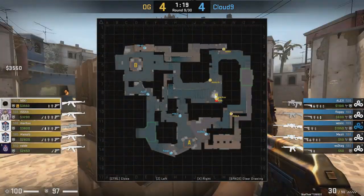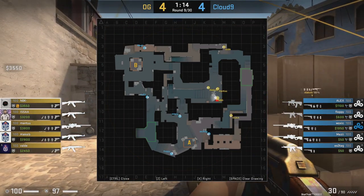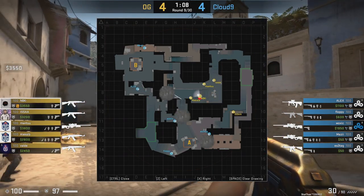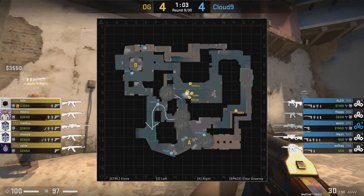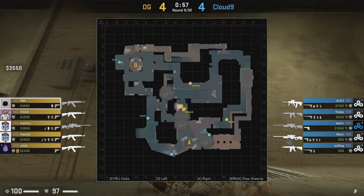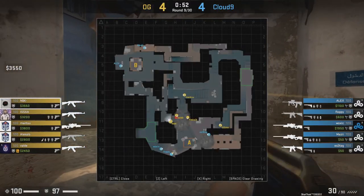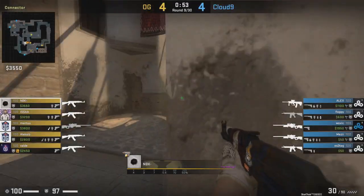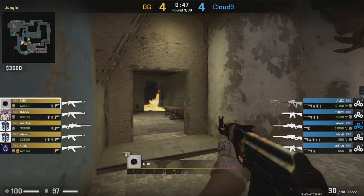Round 9 is one of the rounds OG really impressed me with. They get the early mid control as has been commonplace, but then they put a smoke into window and a smoke towards the back side of connector, which makes Woxic's AWP pretty useless — he has to rotate all the way back through CT. Then, because of where this smoke is positioned on the back side of connector, they're happy to just pop a flash over the top and go for a contact play to take jungle control and stairs control. Now OG have four players coming through mid towards the A site, making it so difficult for the CTs on the A site to hold.